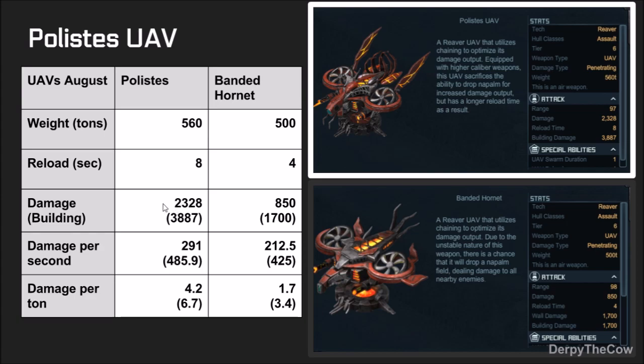The new UAV deals a whole bunch more basic damage, which helps overcome some of the healing aura and the malices in these targets. It even has a considerably higher damage per second and building damage per second than the Banded Hornet UAV. The numbers in parentheses here are building damage per second. In damage per ton, it has significantly better stats — this is just in case you're getting limited on weight and can only put one or the other on. The new UAV will be considerably better. I would recommend using this on your Skyfires because it is a lot better than the old one, even if you have to refit for a couple days for each ship.